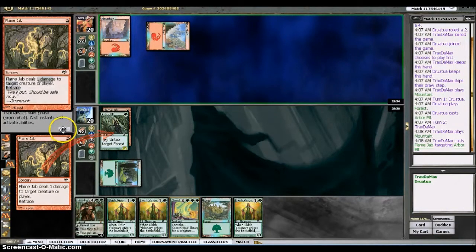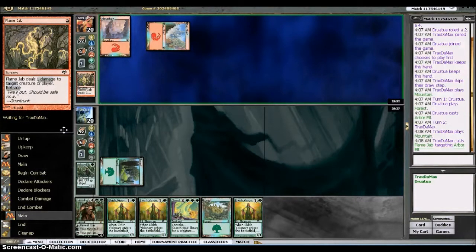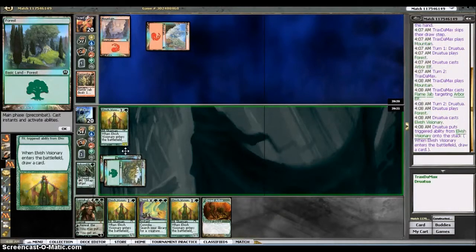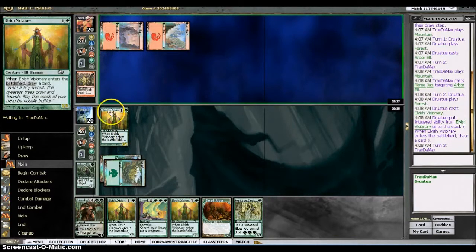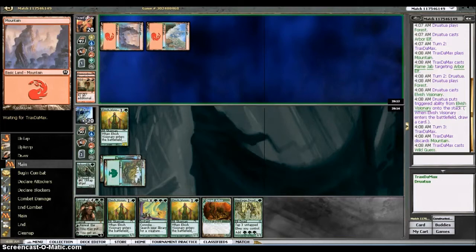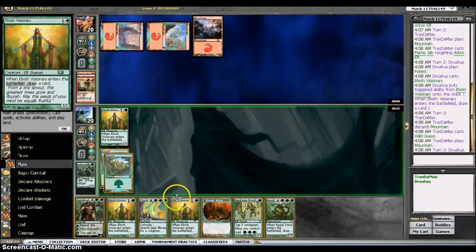Oh, this might be the Travis Woo deck I just saw on his stream not too long ago. It can kill like turn three or four, so we could be in trouble if we don't stick a guy here pretty soon. It can go off rather quickly. Wild Guess — yep, that's what it is. It's the Travis Woo deck: Pyromancer's Ascension and Flame Jab, all the discard spells, Wild Guess, Faith's Reward, all that stuff. Reforge the Soul plays a part as well. We're not dead yet, but he could be going off very soon.